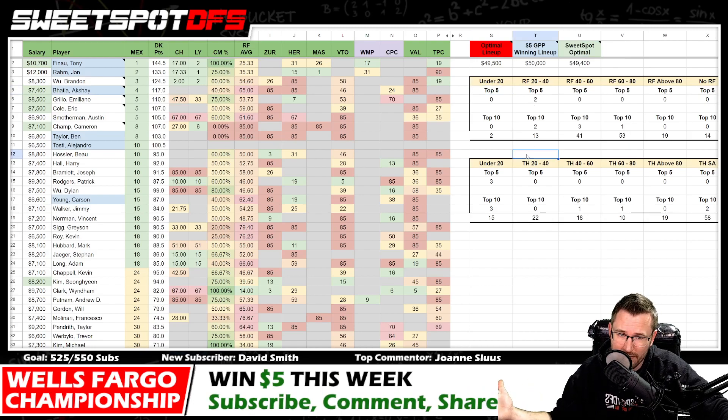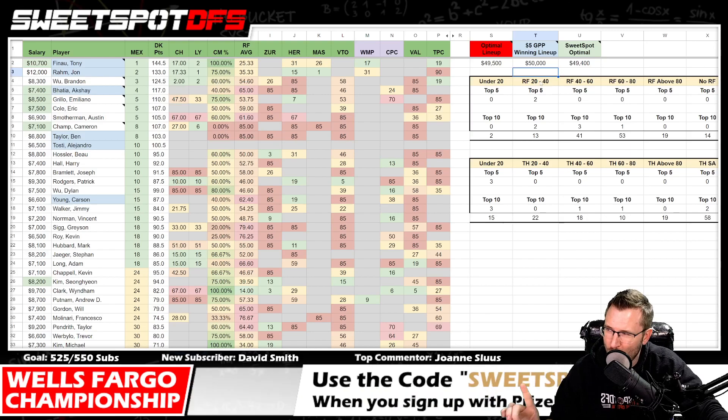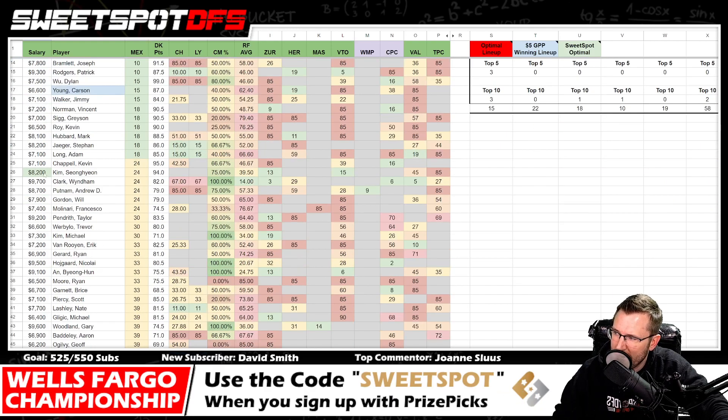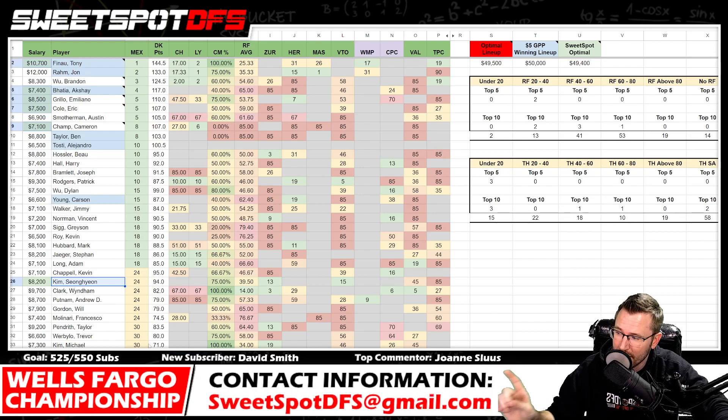The optimal scored 710 DK points, the GPP winning lineup scored 685, a 25-point difference. The Sweet Spot optimal scored 679 — six points behind the GPP winning lineup. My benchmark is that if the Sweet Spot optimal can't beat the GPP winning lineup, the process failed. I need to examine why this happened.